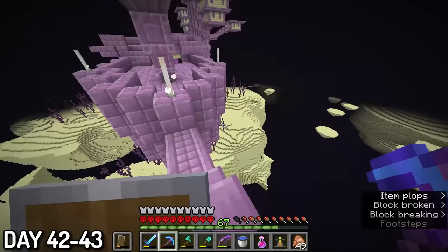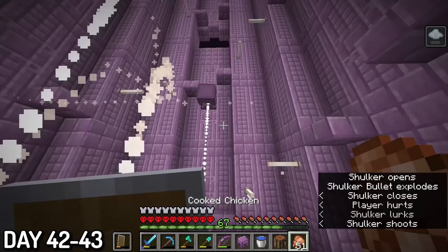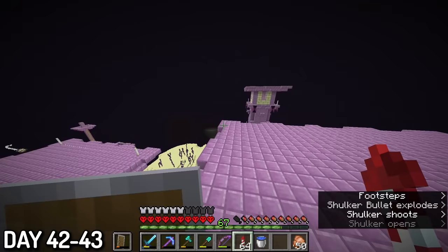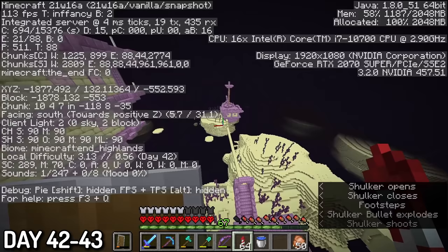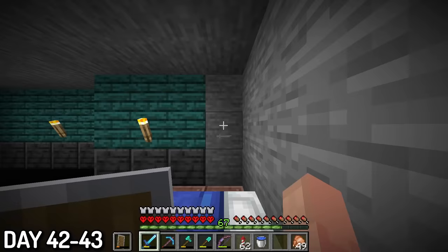Before I left, I grabbed the dragon head, crafted some fireworks with the materials I brought, and tried to leave — keyword there is 'tried,' as I got caught in an absurd amount of shulker bullets. The top room did have some good loot though, so it was kind of worth it. With that I was out, glided to my end gateway, and jumped in the end portal to watch the entire 30-minute end credits — just kidding, I skipped that crap immediately.